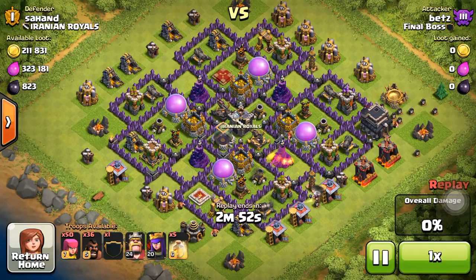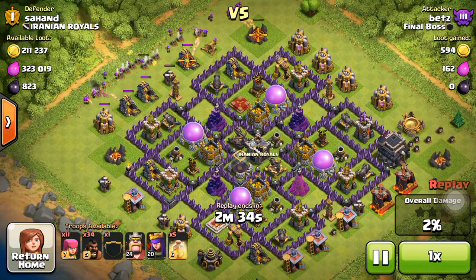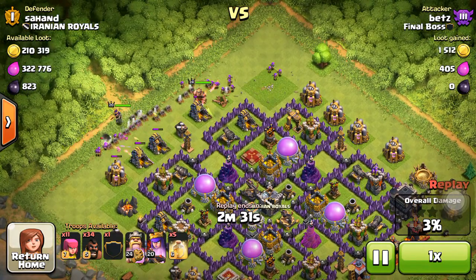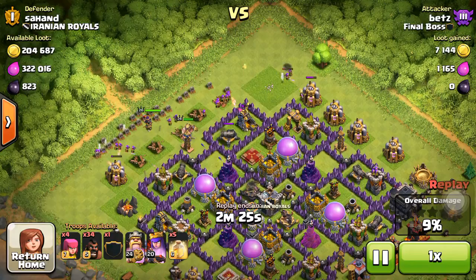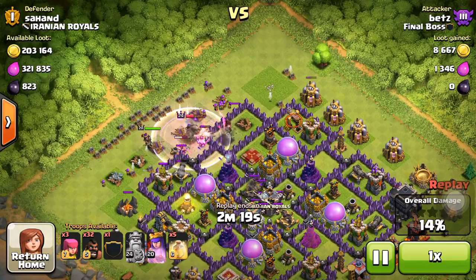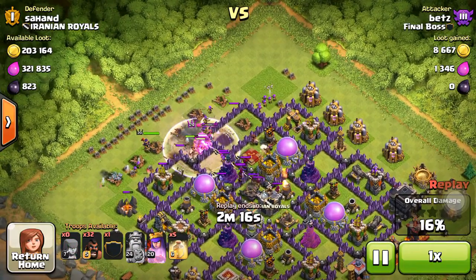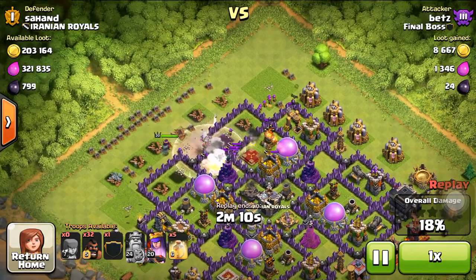Right here is a Town Hall 9 and I'm trying to lure out this clan castle. Always lure out the clan castle first. You know what he has in there so I tried to lure it out from the bottom. Teslas came up so I said hey, I'm going to come in from the top with my heroes. After they clear out this little path I'm going to drop some more hogs to get that clan castle to come out. As you can see he's got a bunch of wizards in there, and it's a good thing I didn't just rush up in there not knowing what he had first.